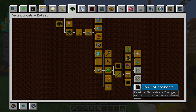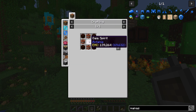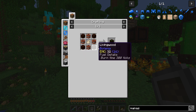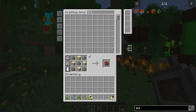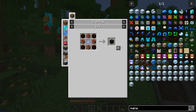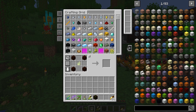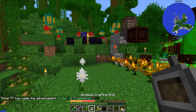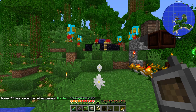I'm going to do this one first: Thunder of Fragments — craft a Mana Storm Charge and ignite it in a far-away place. I forgot to craft this charge here. We got a Gaia Spirit from fighting the Gaia, some TNT, and living wood. We'll make the Mana Charge, then teleport somewhere far away to ignite it with flint and steel. And we actually already got the advancement — Thunder of Fragments — just from crafting it. That was really easy!